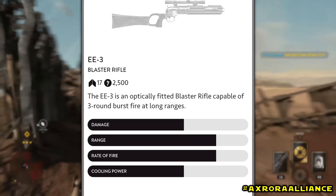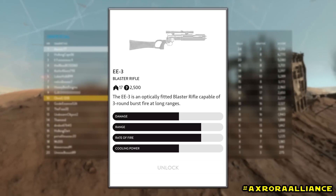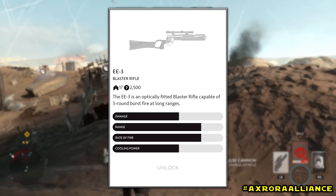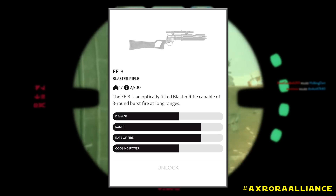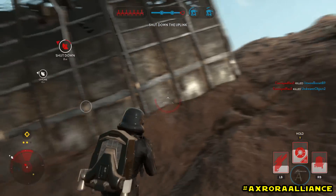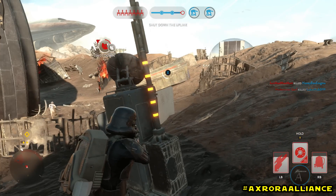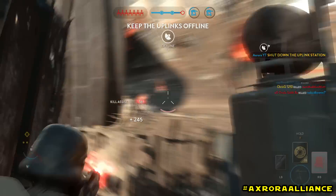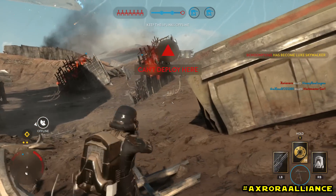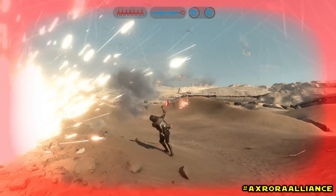Getting into the real statistics: the EE3 has a maximum damage of 21 with a minimum damage of 12, which puts it in line with the average assault rifle like the A280C. However, it can fire a lot more shots before it overheats compared to the T21B — the EE3 can fire 23 shots before overheating, whereas the T21B can only fire 7. The T21B fires 180 rounds per minute, while the EE3 fires about 120 rounds per minute. But because the EE3 is a burst fire weapon, it can effectively fire 800 rounds per minute, which is insane compared to the T21B.